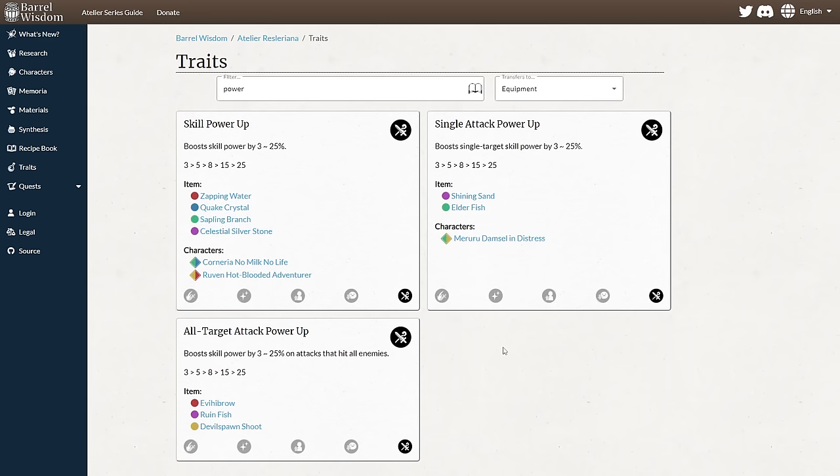You might ask why you would ever use single attack power up or all target attack power up. That's because they come from different sources, so when you're synthesizing items that matters. You can get more copies of it in your trait pool. For example, single target attack power is on the newly released Meru — she's green yellow, which means she links to Reuven, which is yellow red. So you can get single attack power up and skill power up, plus a zapping water for another skill power up, all in the same synthesis for a higher chance at getting two copies of the trait on the item.